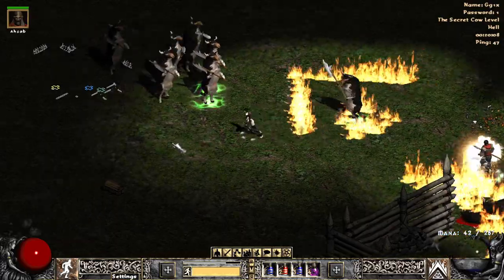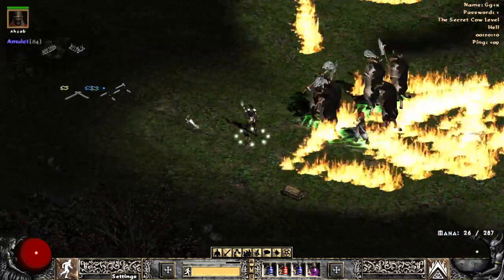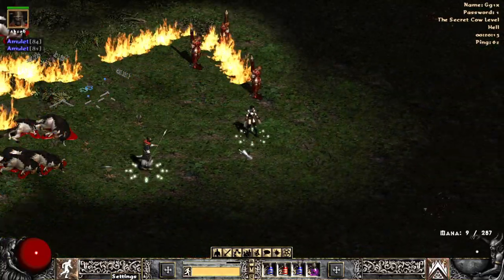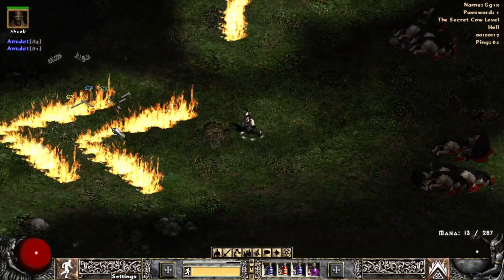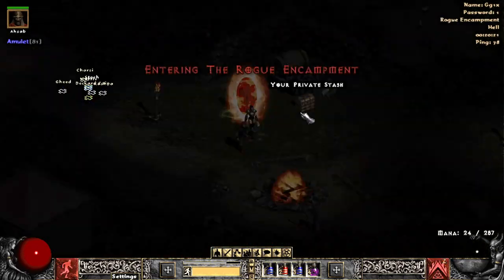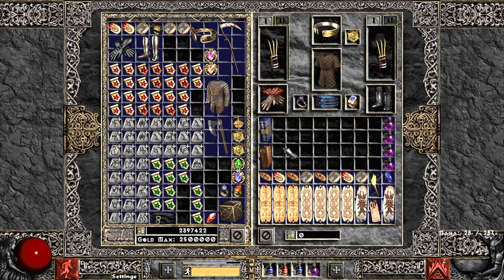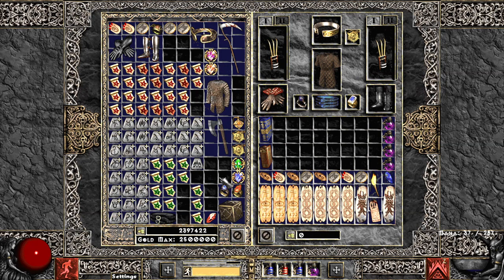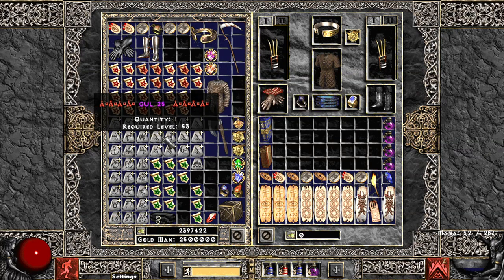Once you get to higher tier gear with this character, you can start farming other spots like maps. That's currently what I'm farming and I'm enjoying it a lot. I've been doing a lot of Tier 1 maps and making a lot of currency off of them. The demonic essence that you get from the Tier 1 maps sells for about 1.5 high runes. I found some pretty good uniques in Tier 1 maps as well as some runes.